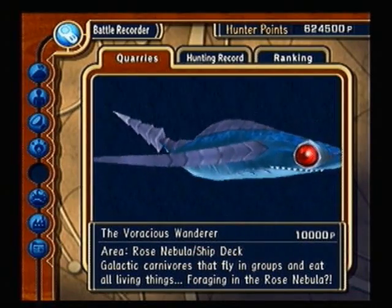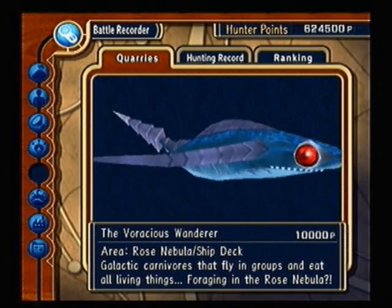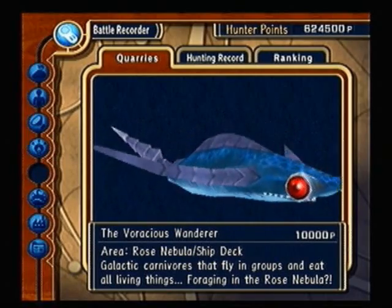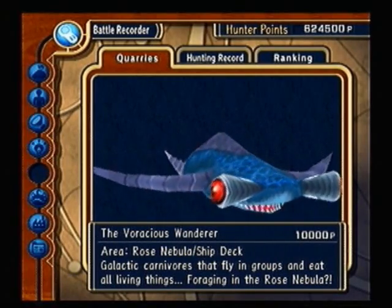Richest Wanderer. You need a Primeval Beef, and he's on the deck of the Dorgan Ark in the Rose Nebula. Pretty easy — just the same thing as the boss that looks like him. Use your gun and Illusion Edge.